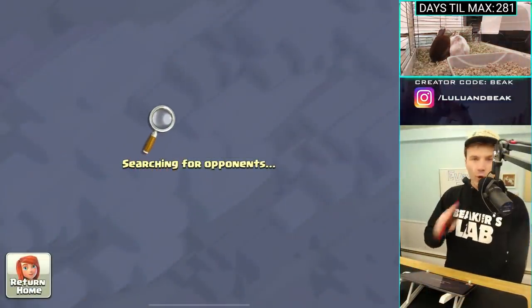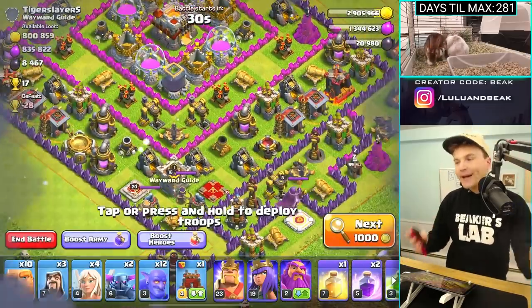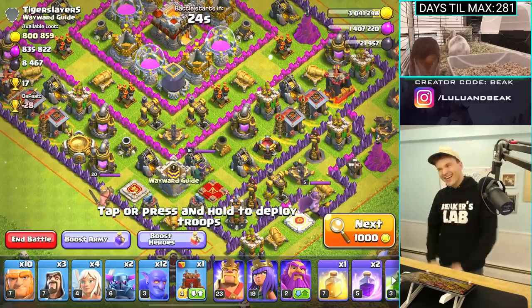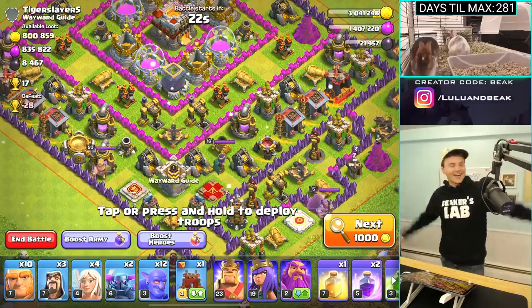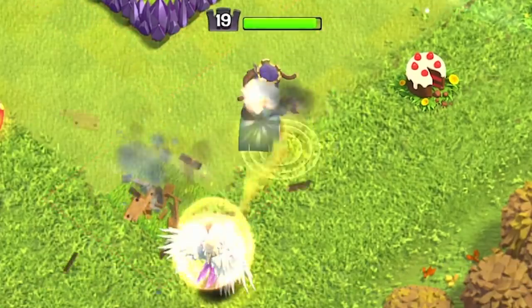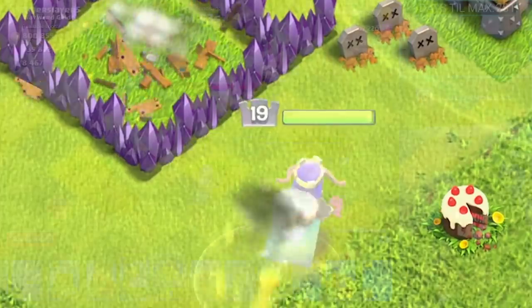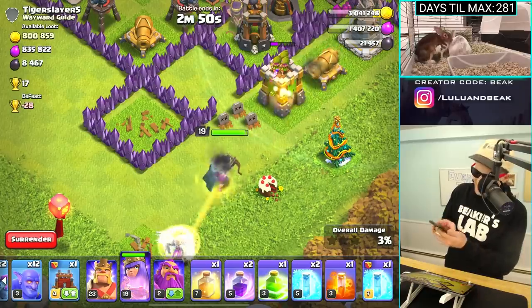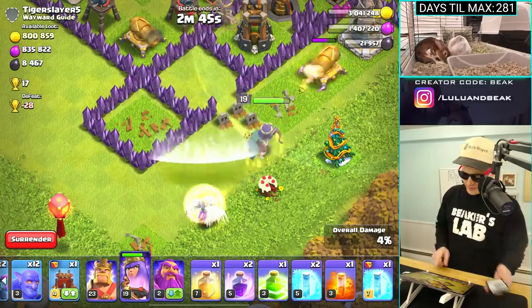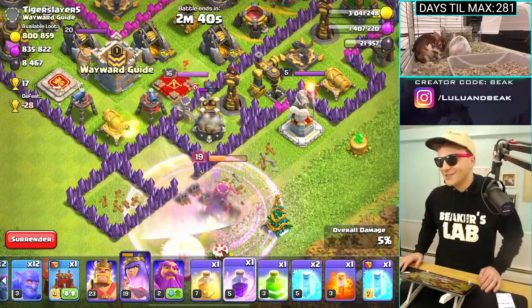All right guys, I'm straight up looking for a million gold here. I have a feeling it's possible because we've found that so many times over here. Welcome back to Rush to Max. Let's get it. What'd you text me? My mom — she said she's out for a walk and she sent me a picture from her car. That's weird. Mom, are you in your car? Are you walking?